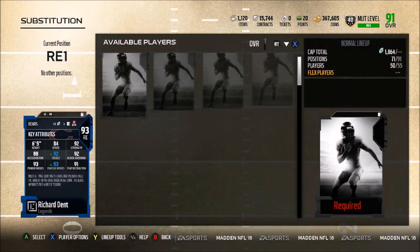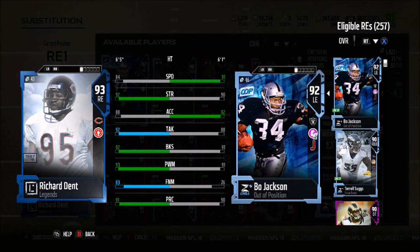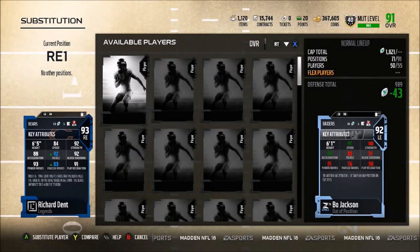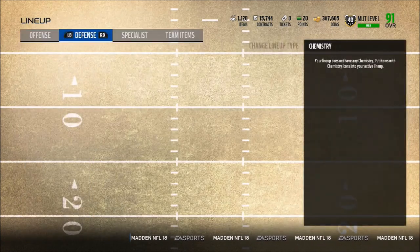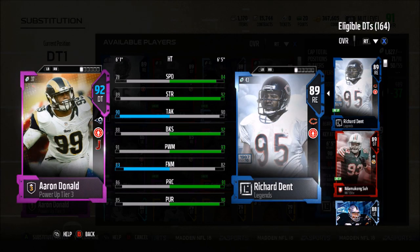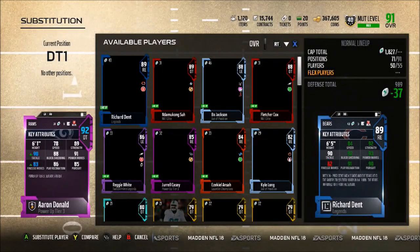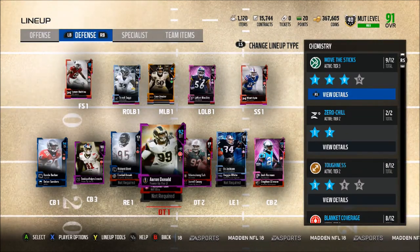At backup strong safety we have Barry Church, who plays a middle linebacker role for me. At right end we have Richard Dent compared to left end Bo Jackson: Dent has 84 speed, 92 strength, 92 block shed, 93 power move; Bo has 91 speed, 92 acceleration, 90 strength, 91 block shed, 91 power move. Honestly Richard Dent gets more pressure than Bo Jackson — Bo doesn't really wow me so if you're looking to get Bo I probably wouldn't go defensive end. At defensive tackle we have Aaron Donald, 92 overall with chemistry boost and Power Up Tier 3 — that's a NAT card I powered up rather than spending 500K coins on his auction version.